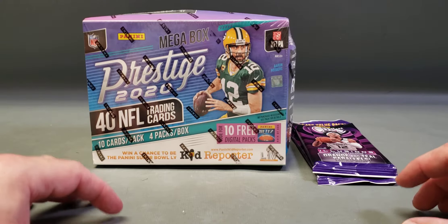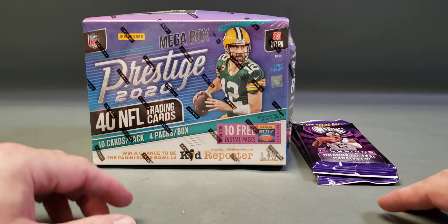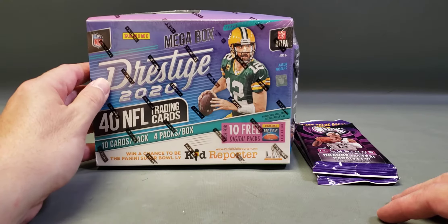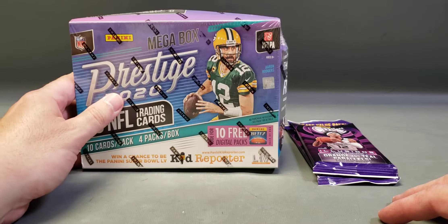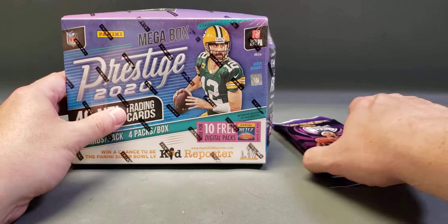Hey everyone, welcome back to another card opening video here at Easy Auctioning Box Breaks. In this video the main event is going to be this 2020 Prestige football mega box where you get two autographs per box on average, 10 cards per pack, four packs, so you get 40 cards.